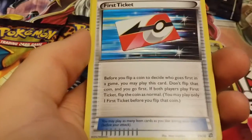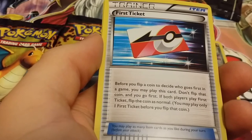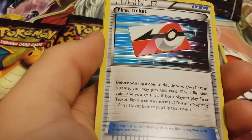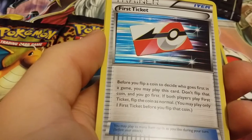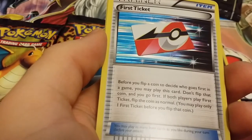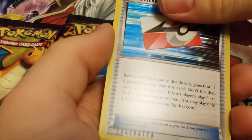First Ticket — it's an item. Before you flip a coin to decide who goes first in a game, you may play this card. Don't flip that coin, and you go first. If both players play First Ticket, flip the coin as normal. You may play only one First Ticket before you flip that coin. Seems kind of weird — you must really want to go first.